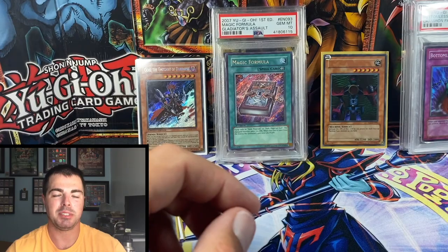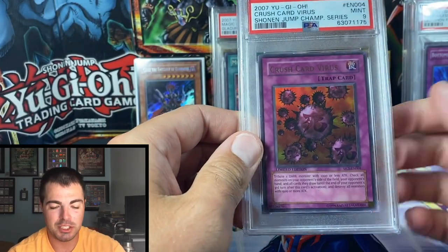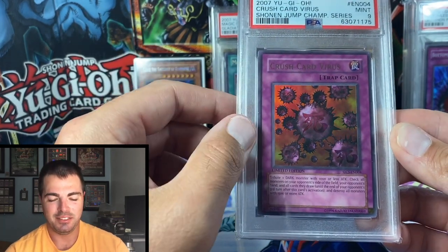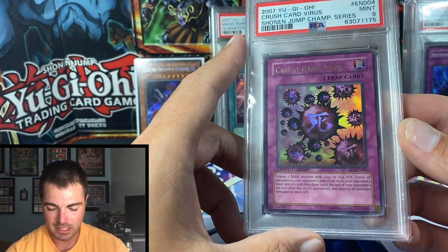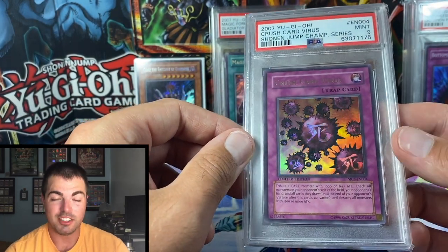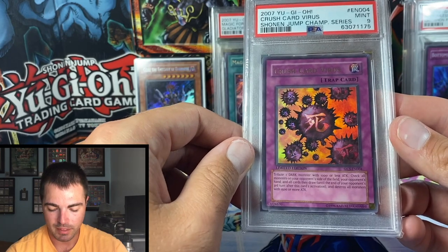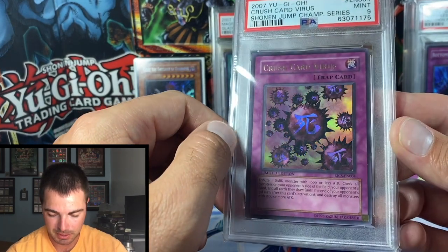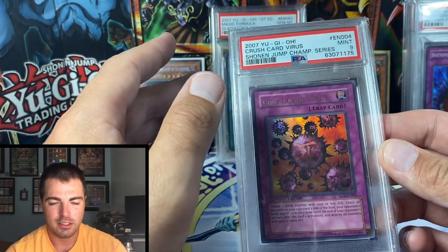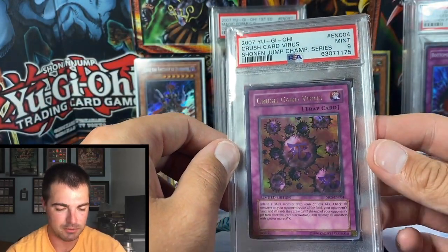At number 6, I want to specifically highlight one prize card: Crush Card Virus, mint 9. It's a very iconic card that was very playable, and you're going to have to really pay up to get one. I believe the population is around four in mint 9 and four in mint 10 — so less than a population of 10 in mint condition for a Crush Card Virus. Very deserving of its spot on my rarity list.